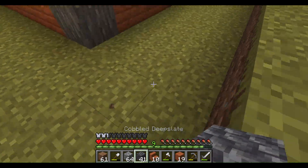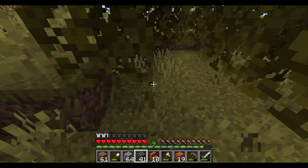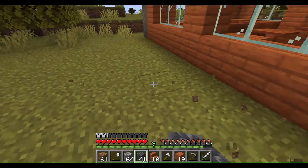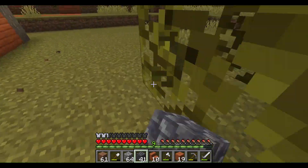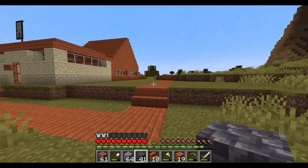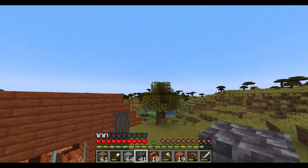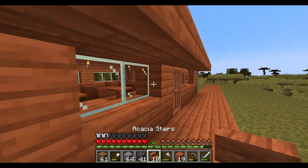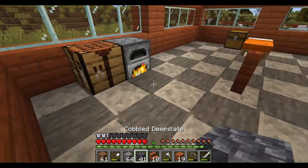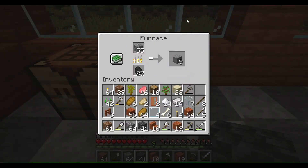Let me level out the terrain and get rid of some of this grass. I could also get another dog — the one I found wasn't too far away, maybe a two-minute run into that forest over there. I actually don't know where cats can be found in Minecraft either.